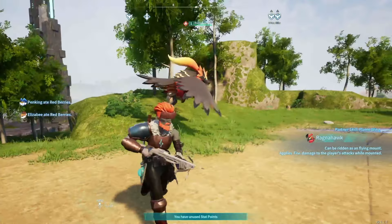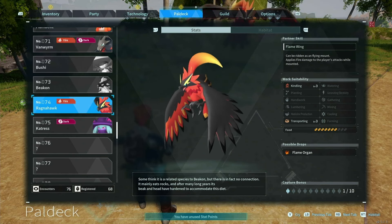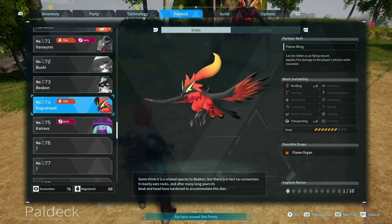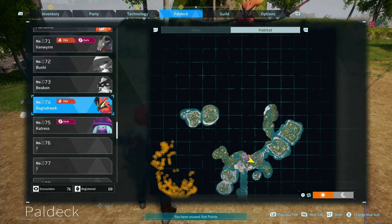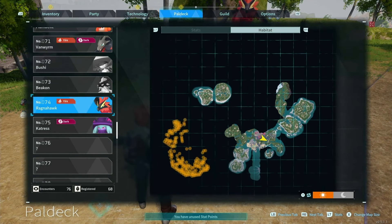In this video, I'm going to show you how you can make your very own Ragnahawk. Ragnahawk has level 3 transporting and level 3 kindling, which makes it very useful to get early on. Even though it is a little bit of a late game pal, it is not very easy to get early on. So I'm going to show you how you can hatch it.